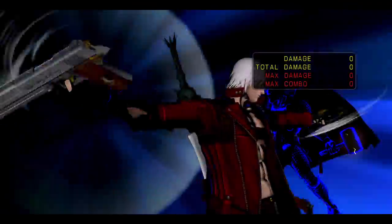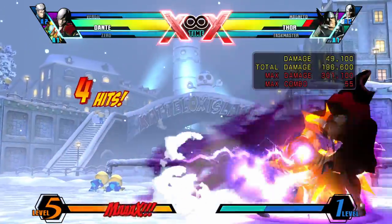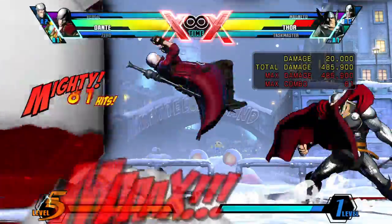Performed with QCF and two attack buttons, Dante performs Million Dollars — his primary super that shoots the opponent a bunch of times for good damage. It can be button mashed for more damage, and this super can be performed after lots of specials and pretty much any normal, so there's always going to be an opportunity to use it.